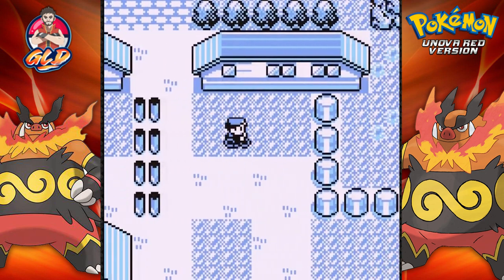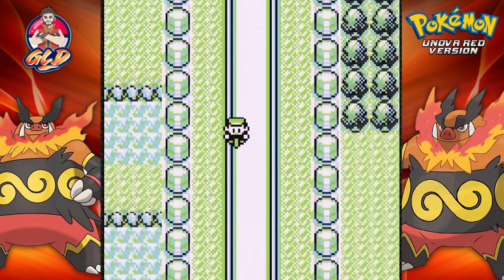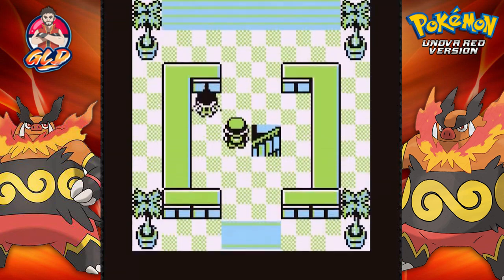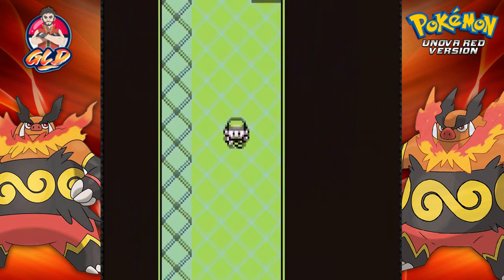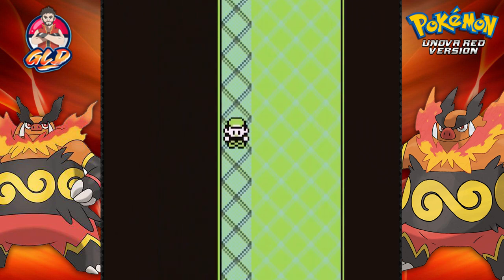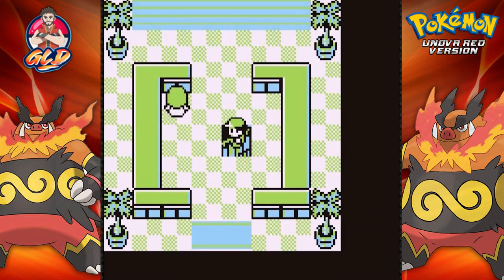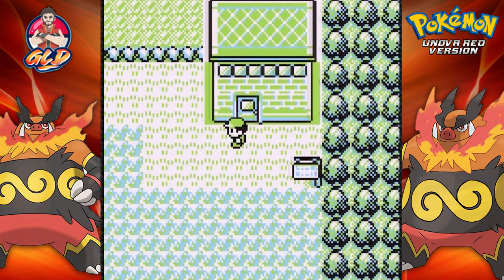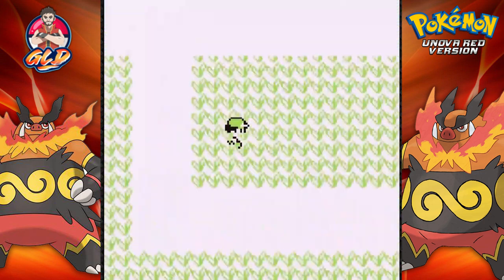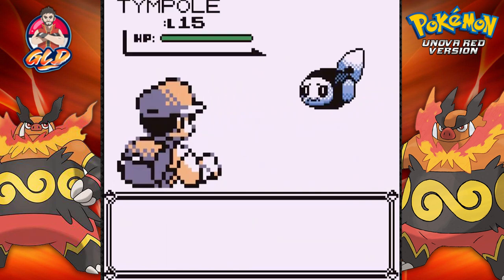I've already decided on what kind of team I would like to have, but it's very hard because there are lots of good Pokemon in Pokemon Black and White — lots of useful Pokemon. I kind of want to use them all, so let's see if we can get an extra team going. I would like to have two teams just in case we get to Pokemon Black and White 2, and I kind of want to capture a Tympole.